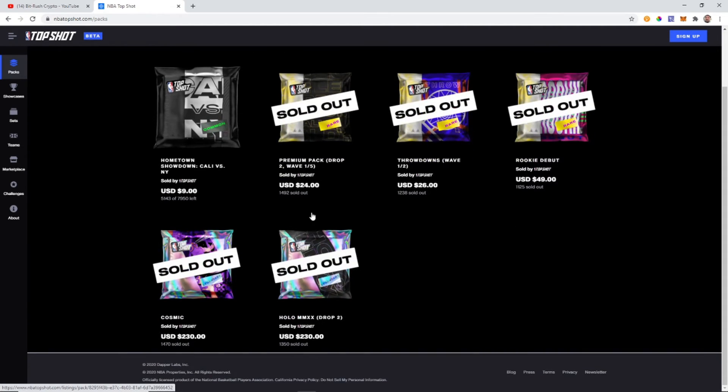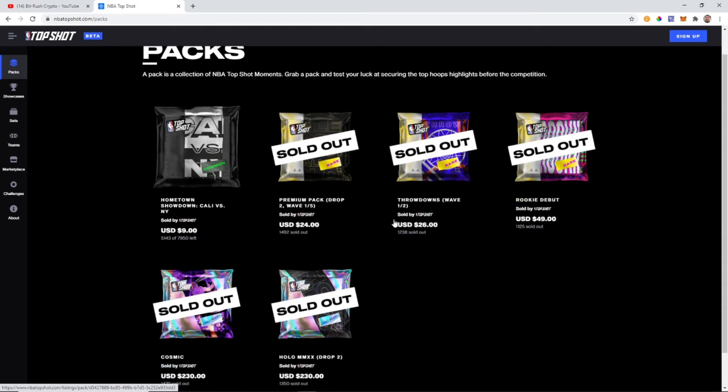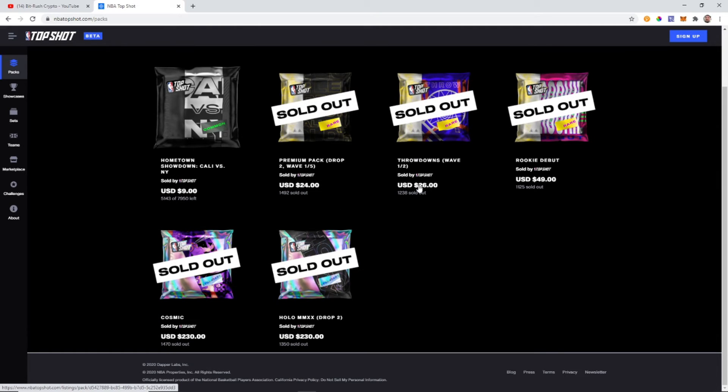Let's go through the pack system. How it works: you open up packs just like you would a pack of trading cards. You buy these packs and they do cost real money, and the collectibles do hold real value — real USD value. It's traded in Ethereum but everything is labeled in USD. When you buy this, you own it — it's just like a normal card. No one can take it from you; it's impossible for someone to steal it. The only way someone can get it from you is if you make a trade or sell it to them.